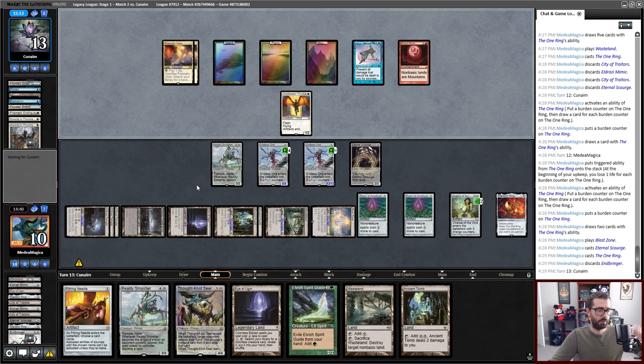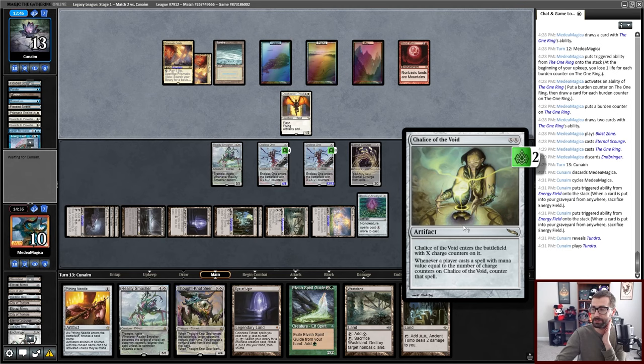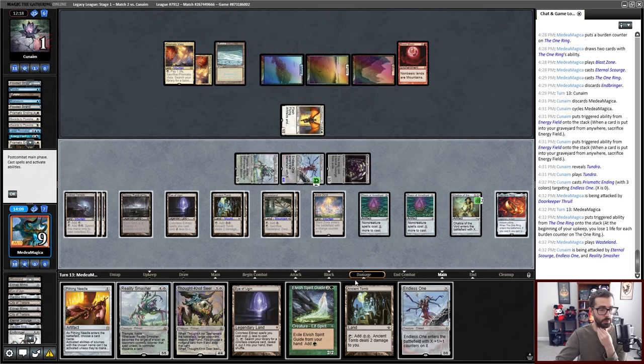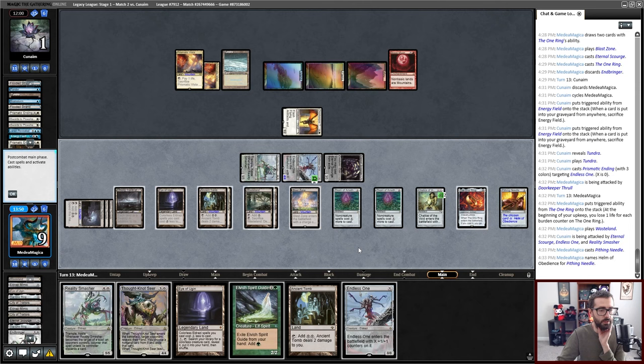Why has my opponent not been attacking me with Doorkeeper Thrall? Have I had protection every single turn from the One Ring? The Energy Field is broken. Now my opponent can't play a new Energy Field because of this Chalice. I'm getting attacked now. We'll lose zero here. Giant Endless One is coming — this attacks my opponent down to one. The Force of Will is off the table. We'll put this on Helm so my opponent can't do some sort of backdoor win. Helm of Obedience is off. Block, remove, still dead.